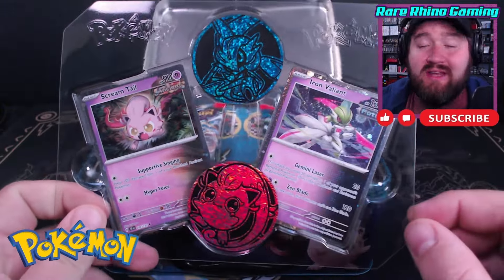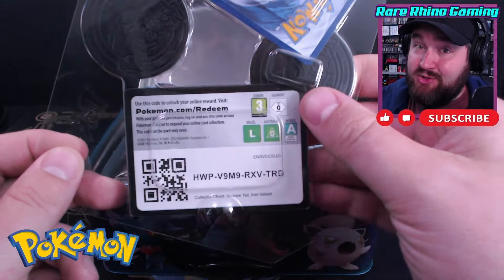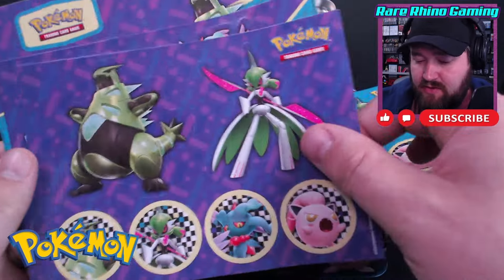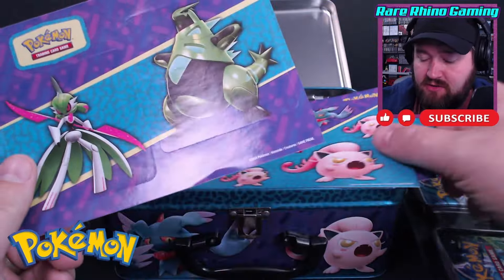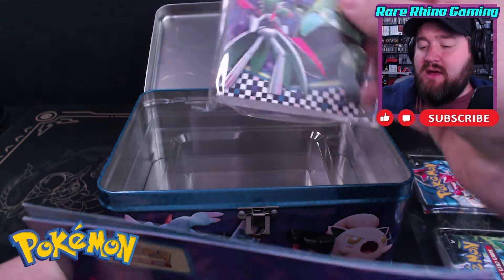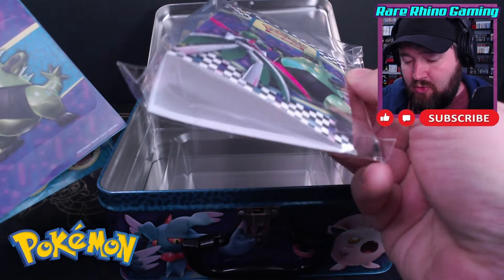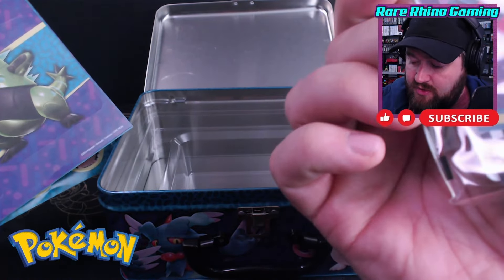Looks like the Screamtail and Iron Valiant, both from Temporal Forces and both the Cosmo Hollow versions. And we get some wonderful coins that come with each of those. Looks like there's our code card on the backside. We also get a series of Pokemon stickers featuring Iron Thorns and Iron Valiant, as well as Screamtail and Fluttermane. And a card portfolio — one of the cheap card portfolios they release with all of the new special value packs.